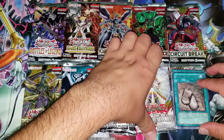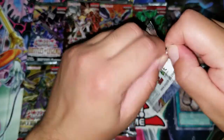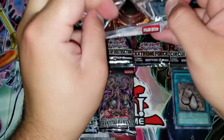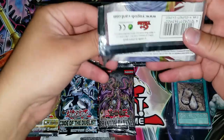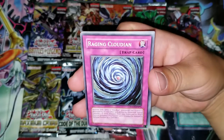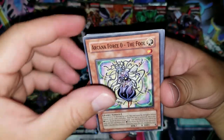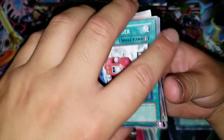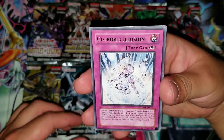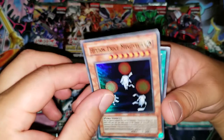Going with a Light of Destruction pack next — see if we can get a Hollow out of these. Oh, it's upside down. We got a Raging Clouding Arcana 4-0, the Full Quick Charger. I'll just set them down here. We got a Glorious Illusion for a rare, and we did get a Hollow!